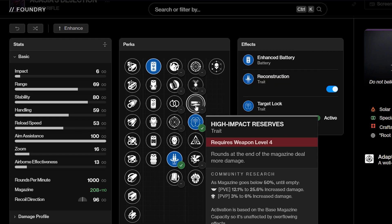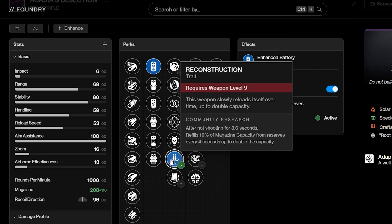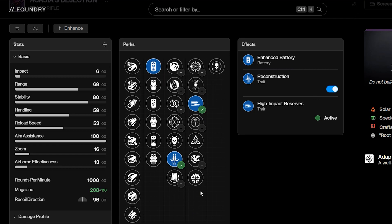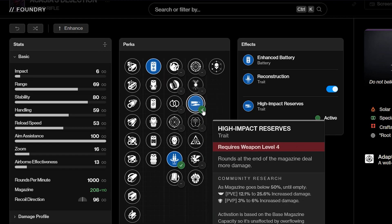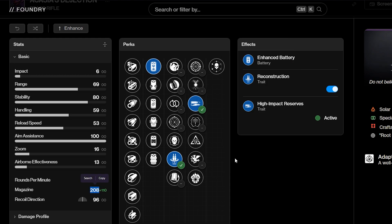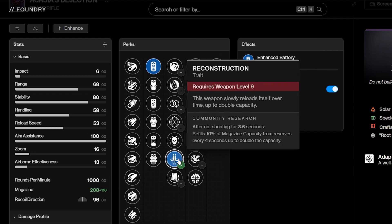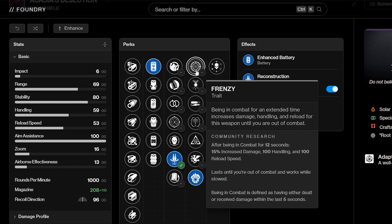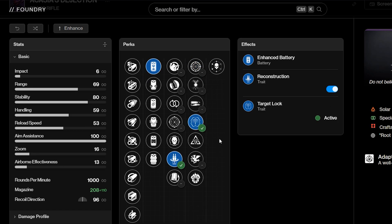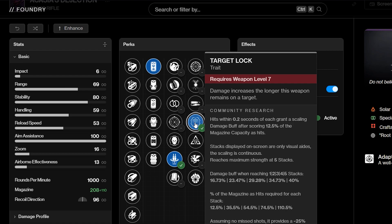High Impact Reserves is hard to justify because it doesn't work well with Reconstruction — it goes off the base mag, so it wouldn't proc until you've already burned through half the magazine from Reconstruction. With Reconstruction plus Enhanced Battery you get something like 208 magazine, which is insane for a trace rifle. In my personal opinion, Reconstruction Incandescent and Reconstruction Frenzy are the best rolls. You're not really using trace rifles to burn down major targets, so Target Lock isn't going to do much.